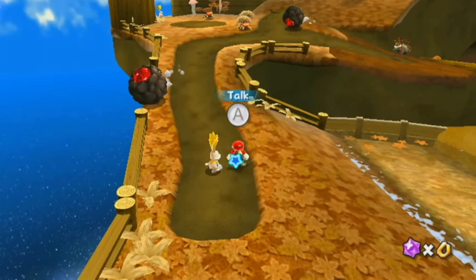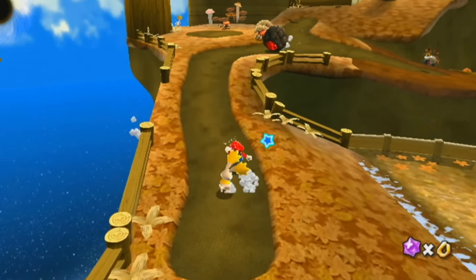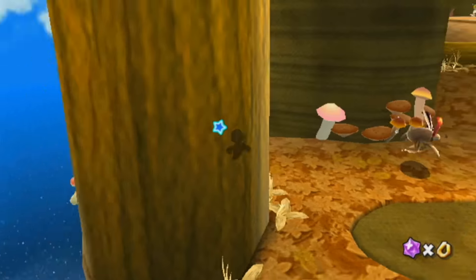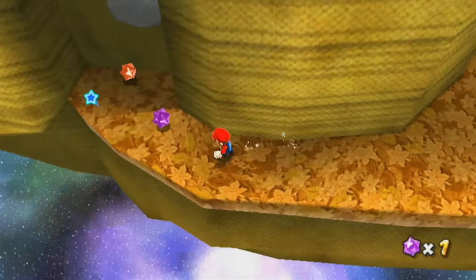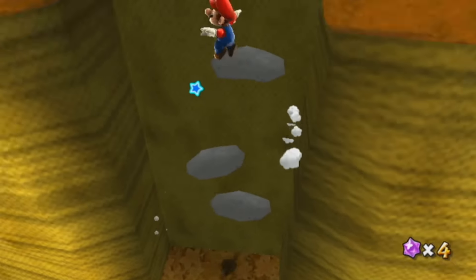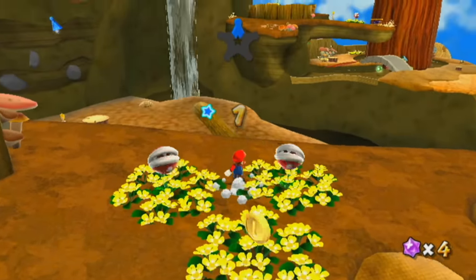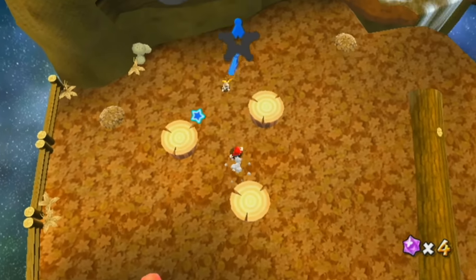Hello Bunny - Blue Star Chips, haven't found any Blue Star Chips. You are a failure to your brothers - you're in big trouble. They may actually lead me in the right direction. Come out, Blue Star Chips. I'm gonna presume they're gonna be around here somewhere. I forget the exact location - some of these levels I haven't played in a particularly very long time, but let's hope you don't have to worry about that.